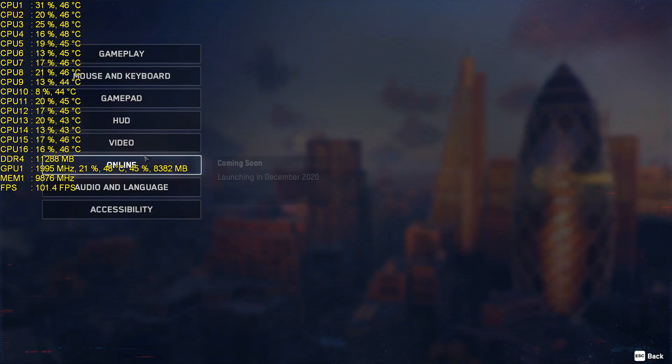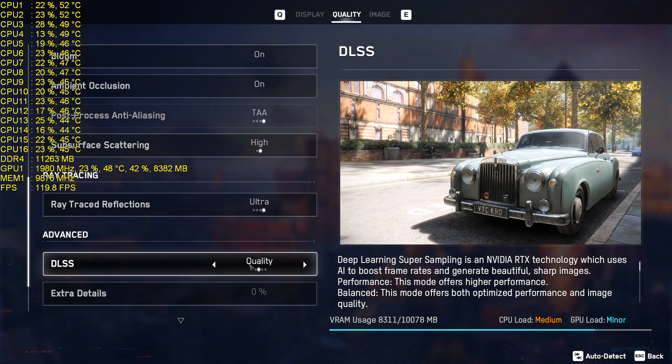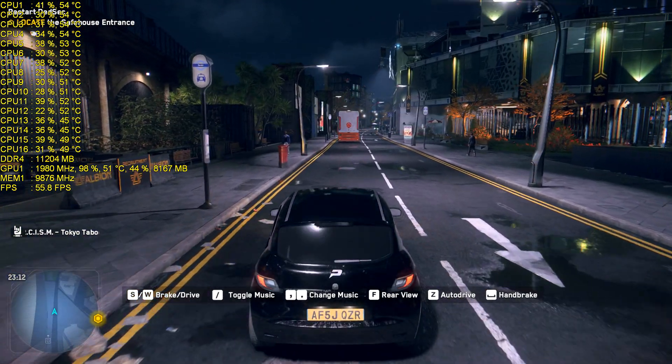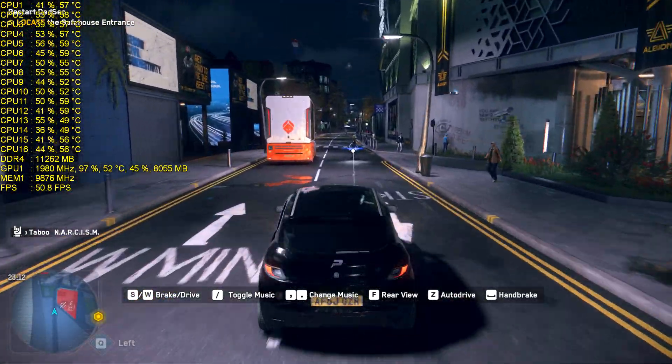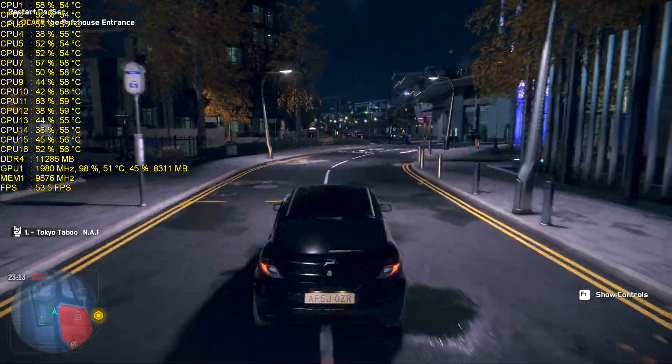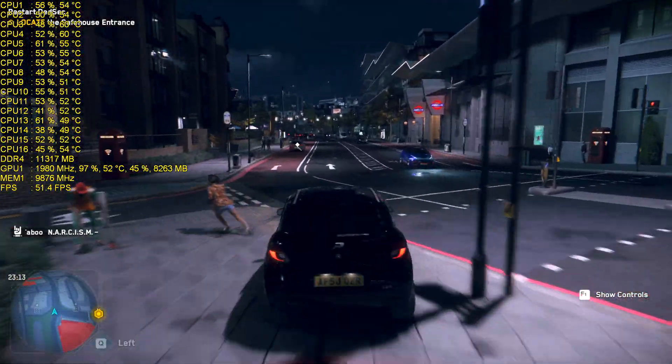Let's change it again — Options > Video — this time going to Performance. What are we going to get now? About 51 fps. Let's see — 46, 50, a little bit all over the place, 53 over here.